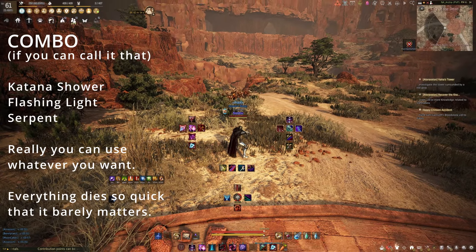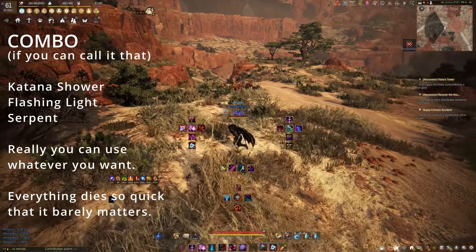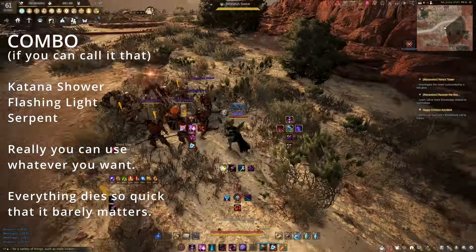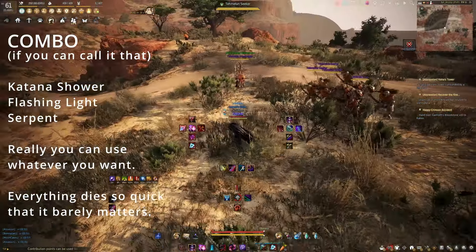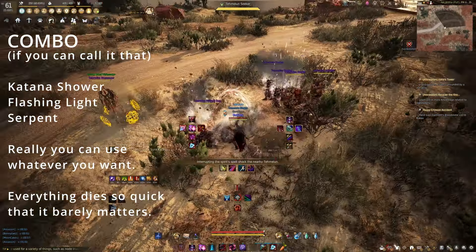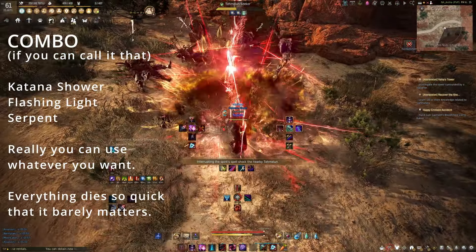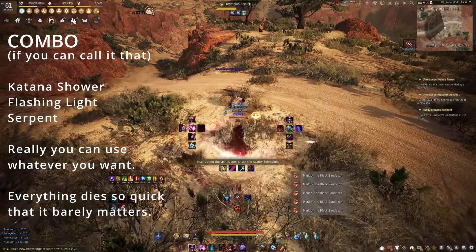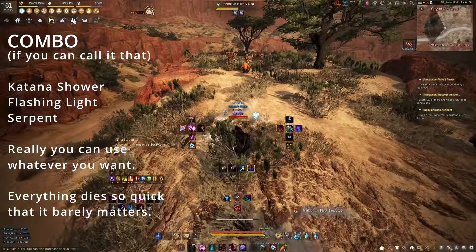So the way this works: there's a little yellow guy, a little caster in there. Once you aggro them, he's going to teleport away and get a yellow shield. When he has the yellow shield, hit him with any CC — doesn't matter what it is. He's going to knock down everyone in the pack and then you just attack him. The attacks I use are Katana Shower and Serpent. Everything dies. If you've got any stragglers, you can go to Drastic or whatever you want, and then move on to the next pack.